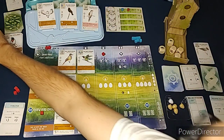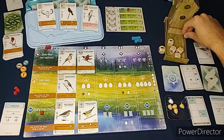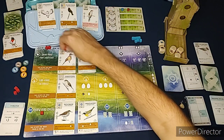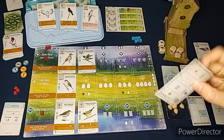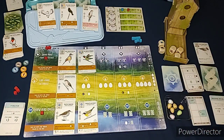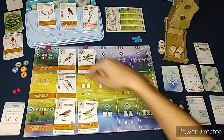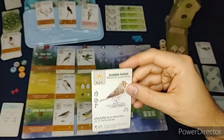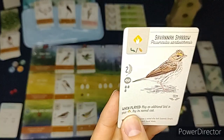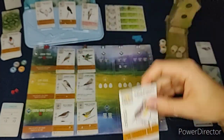I'll grab the rat for food. Each player gains one food from the bird feeder starting with the player of your choice, so I'll choose myself and get the fish. The next bird's ability would gain one worm from the bird feeder, but there's not one available. The Automa goes in round two - it gets two eggs but removes a blue cube; since there isn't one it just gets the two eggs.